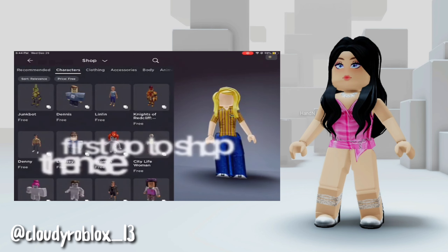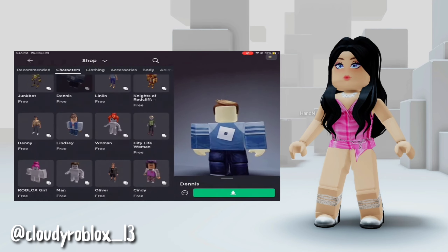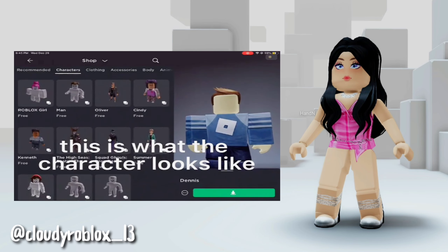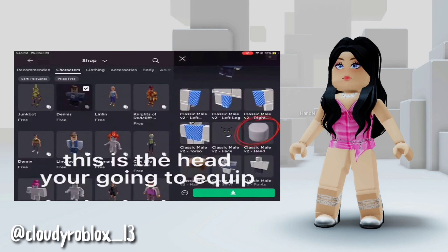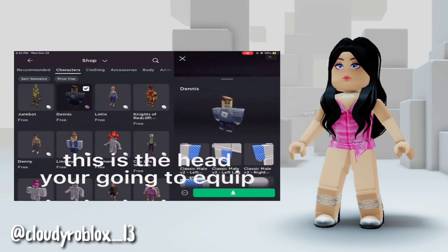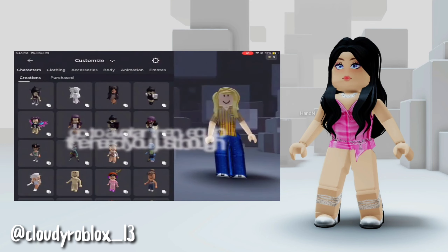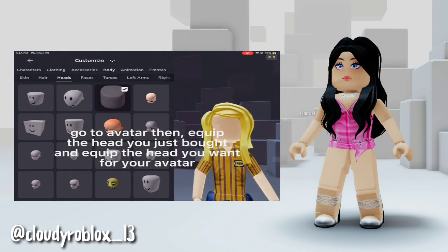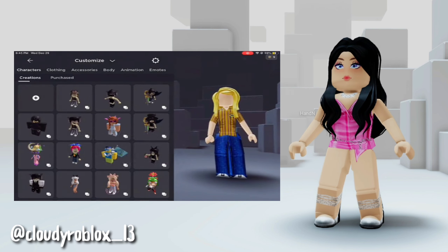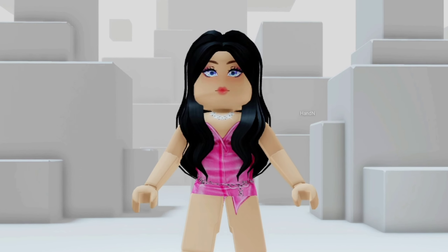How to have a faceless face without any Robux accessories. First, go to the shop and search Dennis. This is what the character looks like. This is the head you're going to equip. Go to your avatar, then equip the head you just bought and equip the head you want for your avatar.